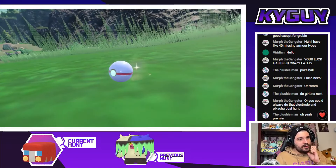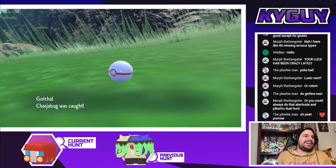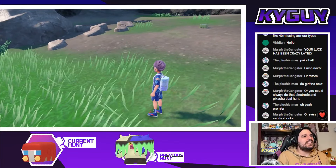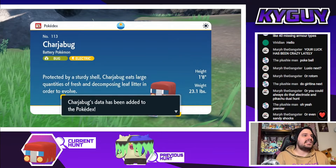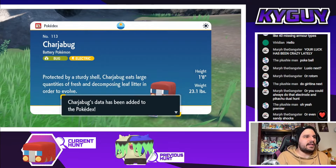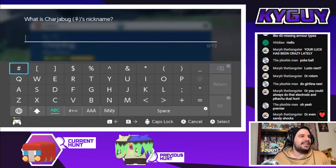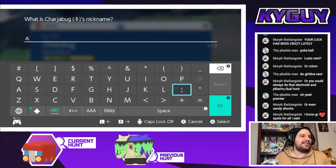Luxio next, or Rotom? I already have a Rotom, but I guess I could get another. There's Luxio nearby. We got the Charger Bug, let's go! Shiny Charger Bug on the team, let's freaking go! 'Protected by a sturdy shell, Charger Bug eats large quantities of fresh and decomposing leaf litter in order to evolve.' I'm not gonna be polling y'all for nicknames on this one — this is one of the few times I'll name a Pokémon in all caps.